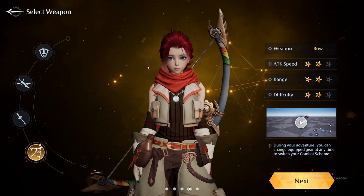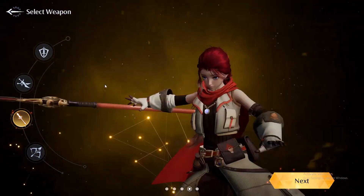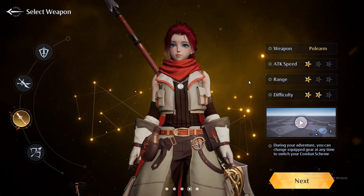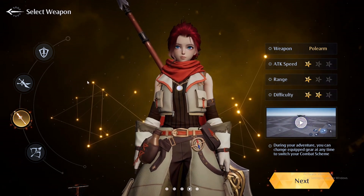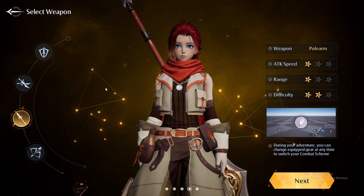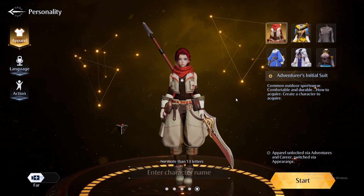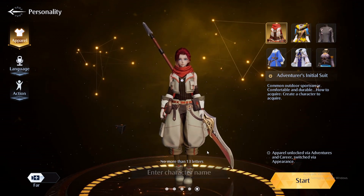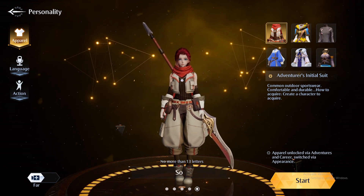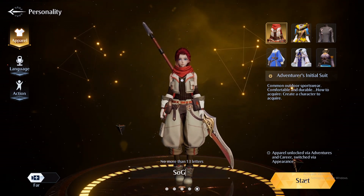My choice for the start is definitely the polearm — I'll move with this weapon because it felt the best for me during the closed beta test too. So, polearm is my weapon of choice. Decide whichever weapon you want and let's go forward. Now entering the character name — no more than 13 letters.